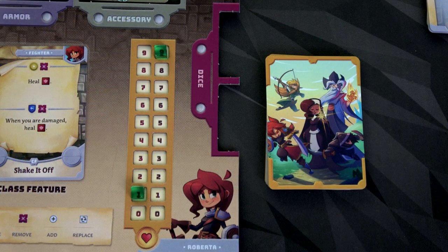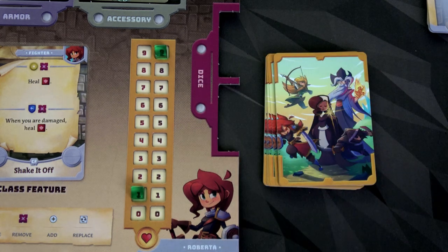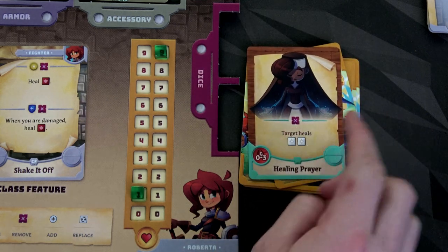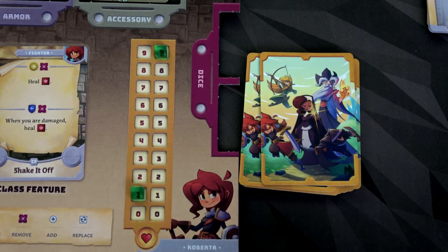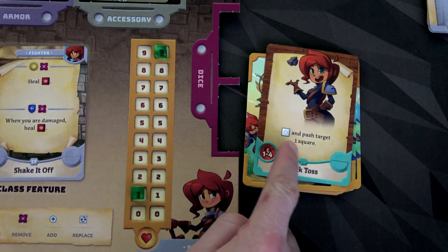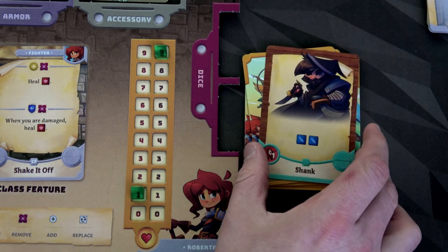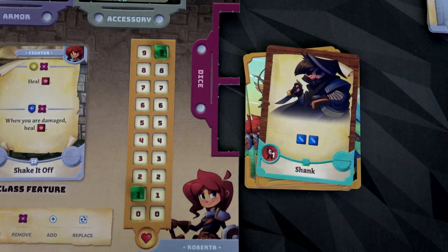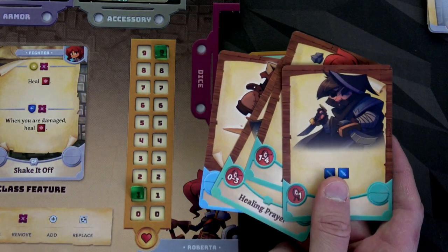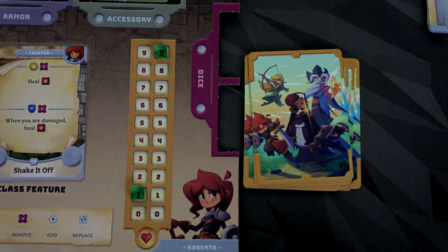To finish setup for our fighter Roberta, let's draw our four cards. We have a basic move card — I like that. We have a target heals, which is a one-time use, probably from when she became a level one cleric. We have rock toss: roll a white die and push the target one square. And a shank: two blue dice attack. I think I'm going to keep all four of those. I could mulligan — shuffle them back in and draw four more — but I'm going to keep it.